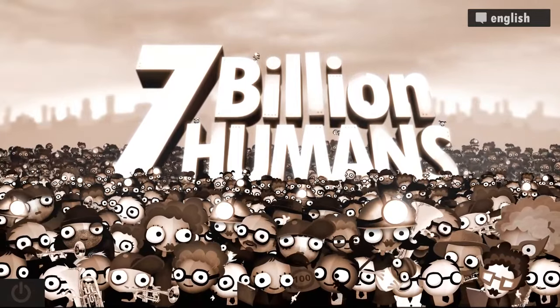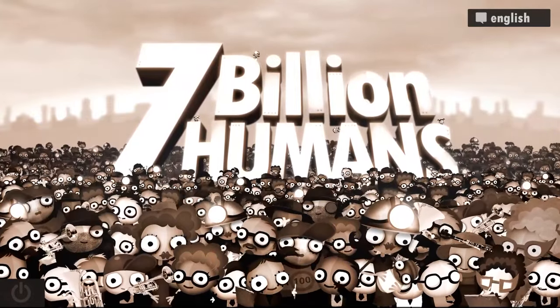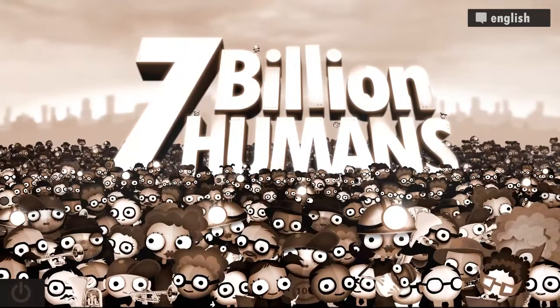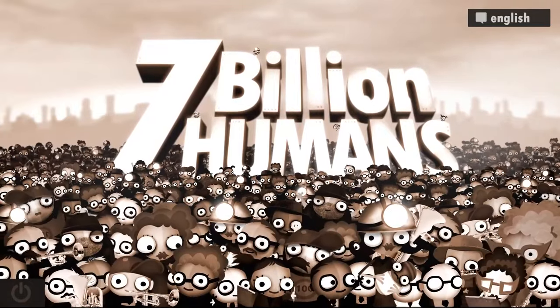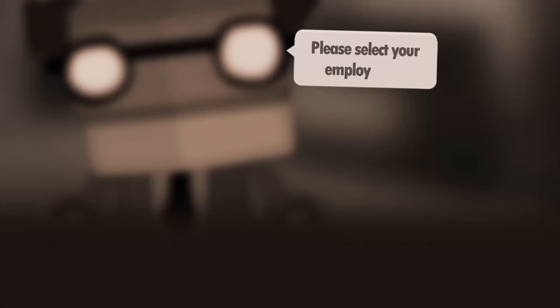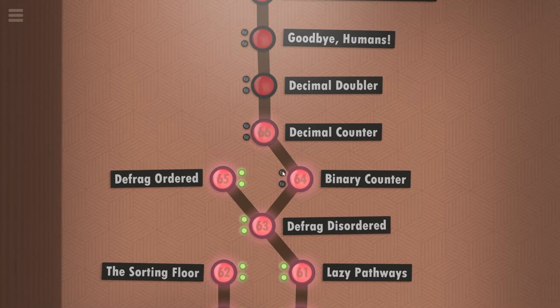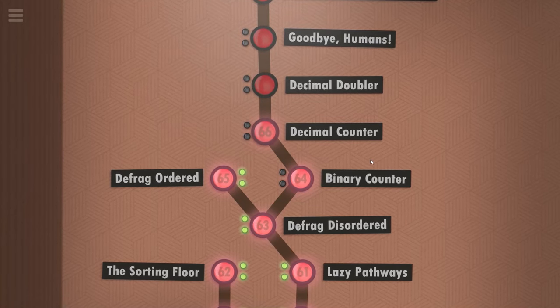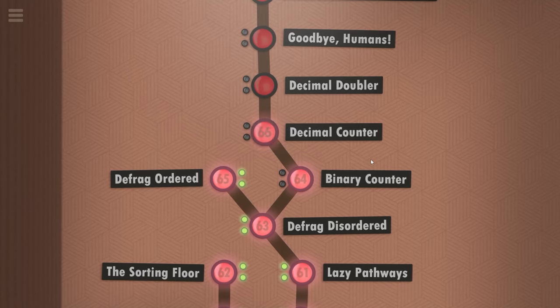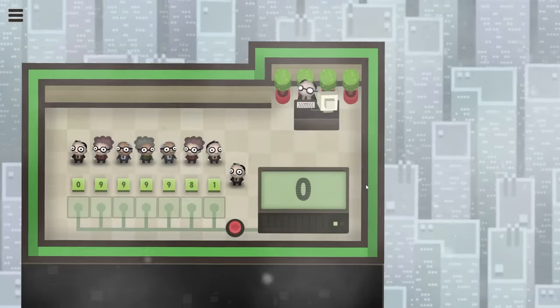I'm honestly not sure what to expect today. We are almost at the end of the game - last three levels. Last level we were basically introduced to a new mechanic and I'm not sure whether they will keep it or just keep introducing new weird mechanics each level. Either way this is going to be quite difficult. Last time we did the binary counter I wasn't able to complete any of the optional challenges. I was just happy it was over. And today we're gonna do a decimal counter. I somehow feel it's gonna be even harder than the binary counter.